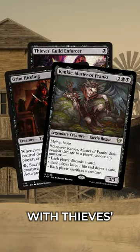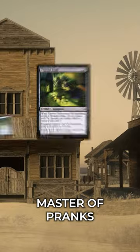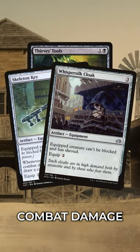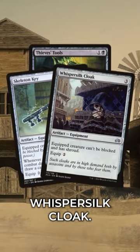We can also build around Rogues with Thieves Guild Enforcer, Grim Hireling, and Wrinkle Master of Pranks. To make sure Tiny Bones can deal combat damage, make sure he's got his Thieves' Tools, Skeleton Key, and Whispersilk Cloak.